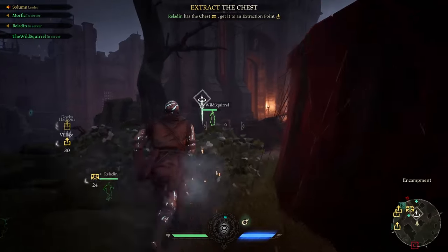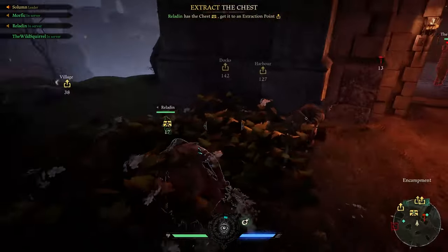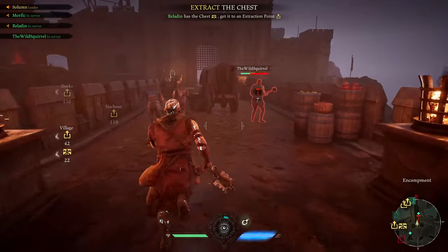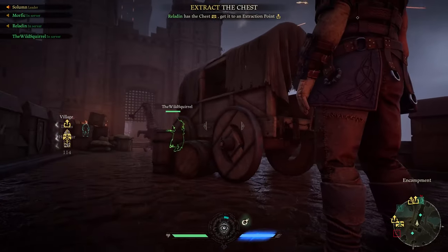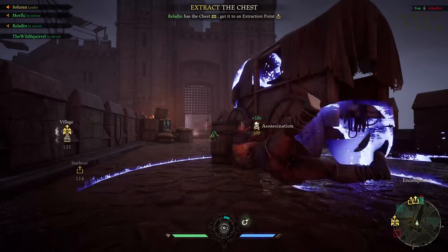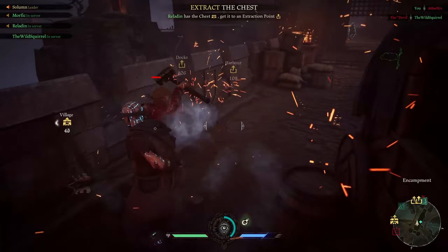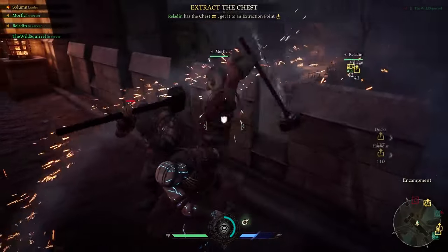If you ult and you get a John or a Marianne in your ult and heal yourself up as well, then you can tank damage that could have otherwise been on your Robin or your John. Your teammates are able to fight longer and it's going to really turn the tides of the battle, and you're going to see a lot of wins from that.